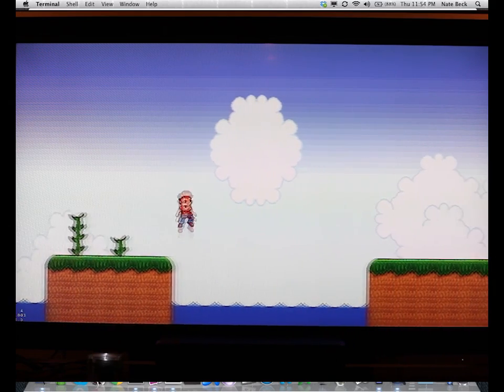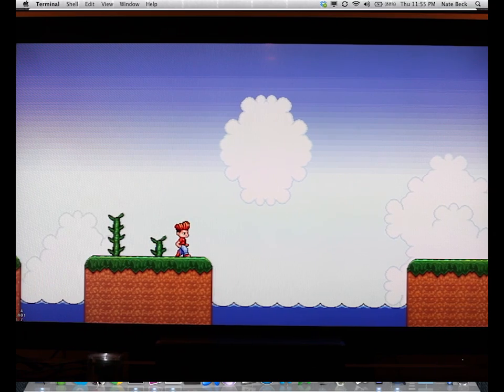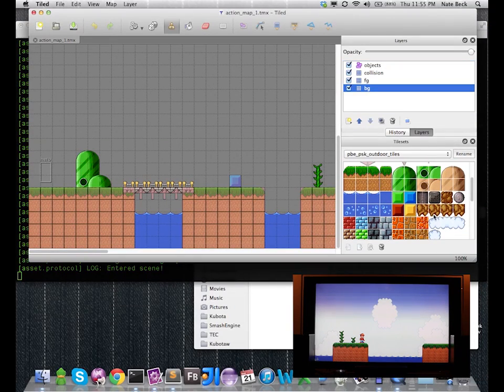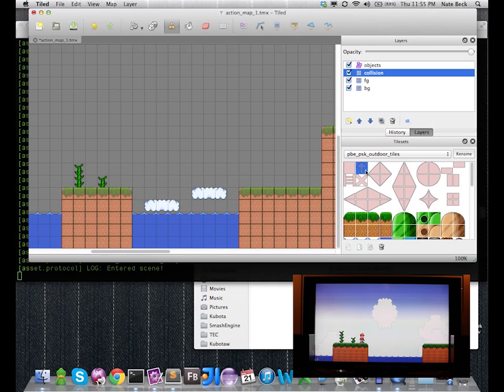So as you can see, I'm jumping through and I can't quite make this last jump. Because this is the Loom game engine, I can very easily open up my favorite tile editor — in this case TileEd, which is available from mapeditor.org. I'm going to go ahead and grab these little cloud tiles and paste them twice. And I'm also going to go grab the collision layer and add some one-way only tiles to collide with.